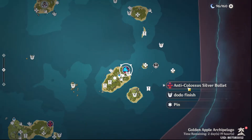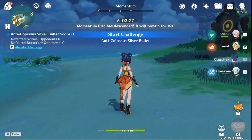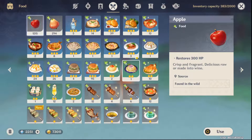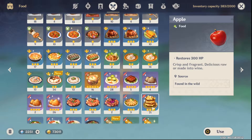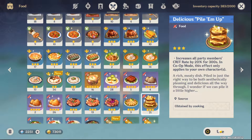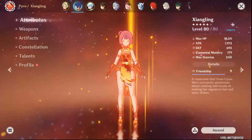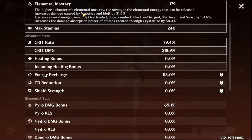Now we'll move on to the testing phase. The testing ground will be the Golden Apple challenge anti-colossus silver bullet. We will measure Xiangling's Guoba second breath of fire damage, as Guoba reduces the pyro resistance of the enemy with the first breath — this is the effect of Xiangling's Constellation 1. Before checking the damage, I'll eat the 20% crit rate food buff. We can see the stats: pyro damage bonus 69.1% and elemental mastery 179.